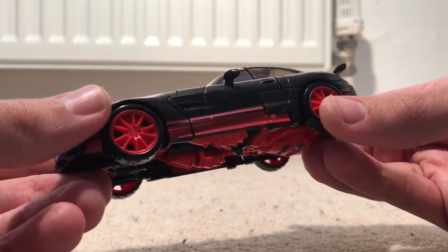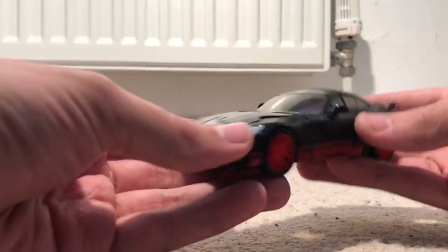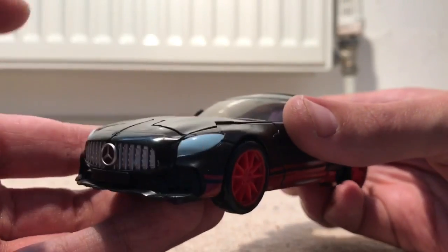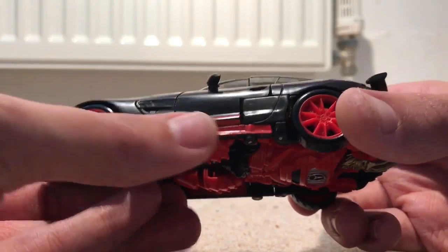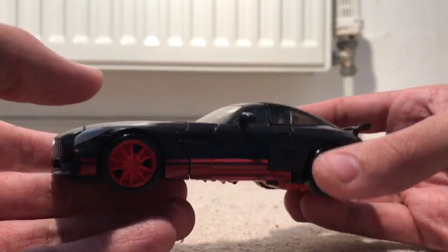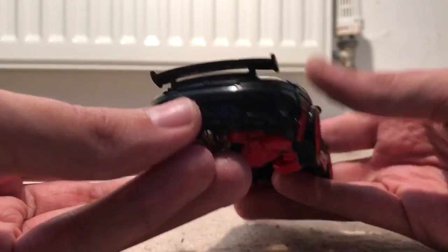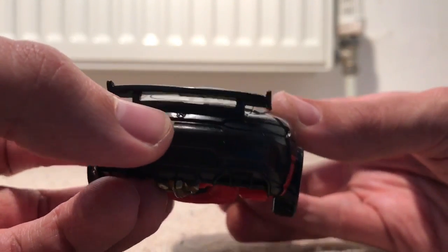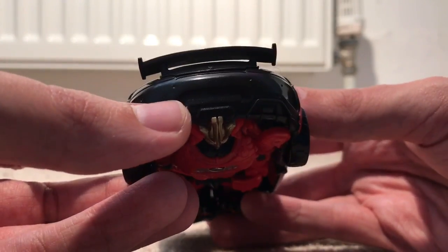The wheels are clipped on, not pinned on. He rolls pretty nicely, not too bad. There's the Mercedes logo at the front, some paint on the headlights, some details, and some red detailing paint along the side — same on the other side. There's the spoiler at the back, and there is a very faint Mercedes logo just above where my thumbnail would be.